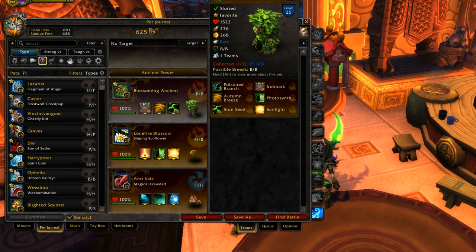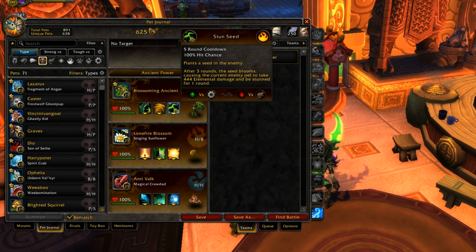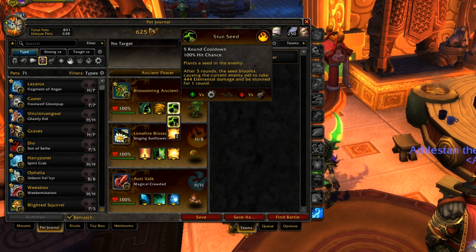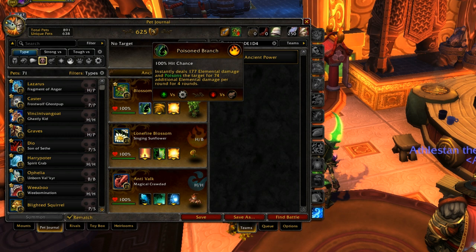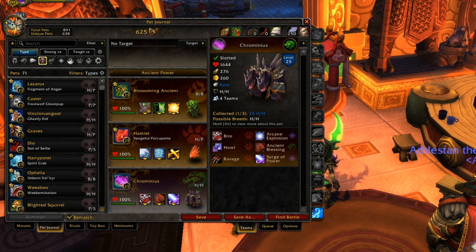His third ability, Stun Seeds, is fine — you can take it if you want to throw your opponent for a loop and skip the healing role. But stuns that take three turns to go off are usually easy to block in PvP, so it's generally avoided. For PvE there are other pets that do it better. Sunlight is better because it combos with his other abilities a lot more.